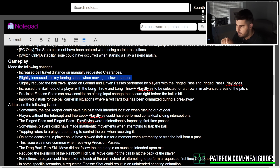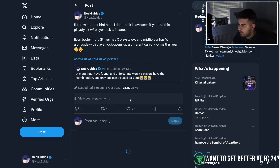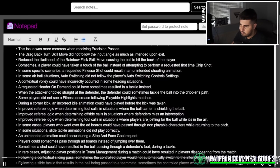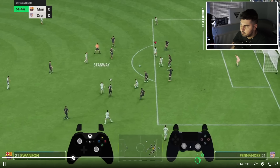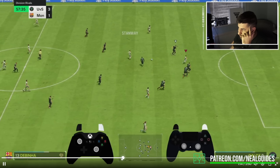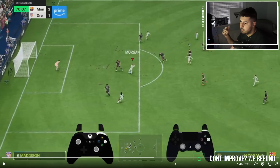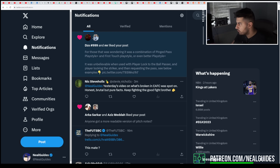They've slightly reduced the ball travel on ground and driven ground passes performed with pinged pass or pinged playstyle plus. I actually made a tweet about this — I talked about an overpowered mechanic using two playstyles. It was a combination of the playstyle plus pinged pass, where you can get the ball quickly into areas. With the first touch playstyle you can turn very quickly, so it's quite good that they nerfed the speed of this pinged pass.